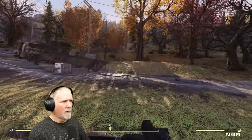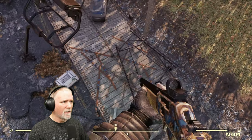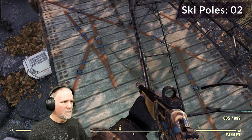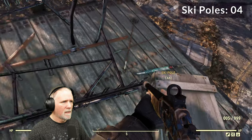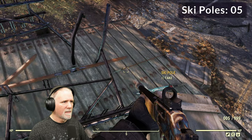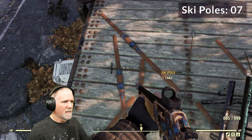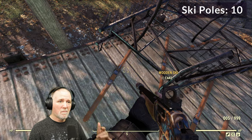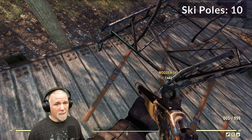What we want is on the back of it. You'll notice there are 10 ski poles — one, two, three, four, five, six, seven, eight, nine, and ten. So that one was super easy: 10 ski poles right here, that's 20 aluminum. That is a quick run.